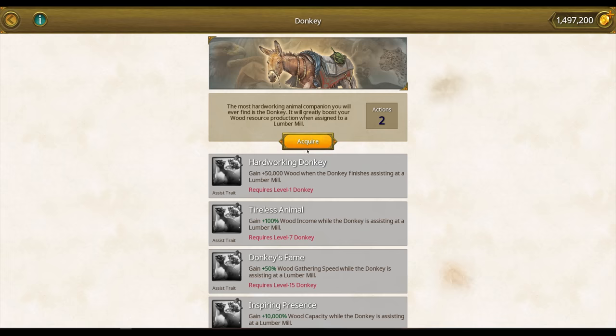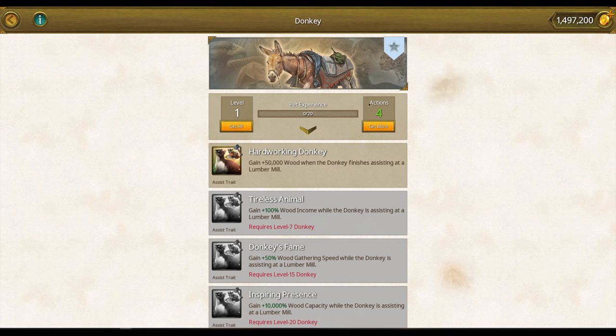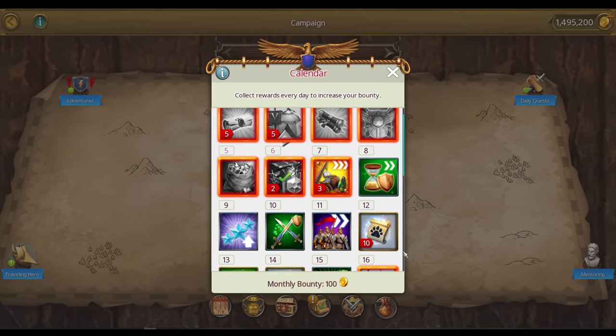Tell them about the animal licenses. The animal licenses are a special new currency that is used to unlock new animals or give more daily actions to the animals you have already unlocked. You can obtain animal licenses from various sources, but for now keep an eye on the calendar rewards and make sure to do your daily quests, because their milestone rewards will grant you a licensed chest every day.